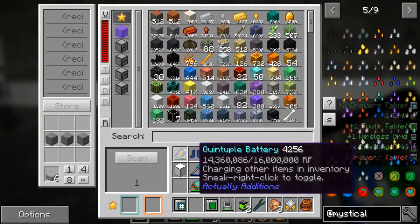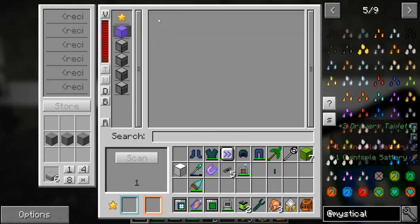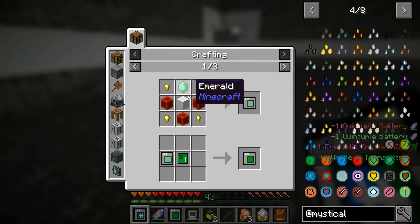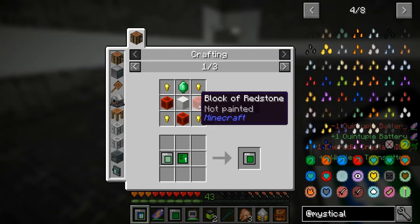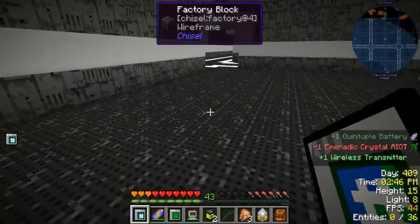Now I can throw in our battery - and it's charging up, and it's charged. Beautiful. So anywhere you want. This is honestly super cheap - some quartz, some redstone. This storage control thing is super cheap. The storage scanner is really cheap.